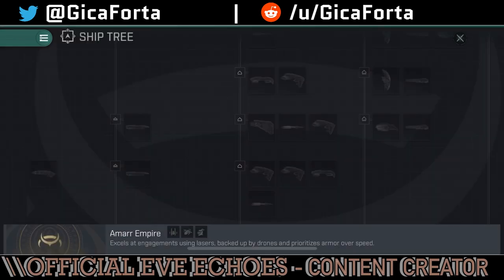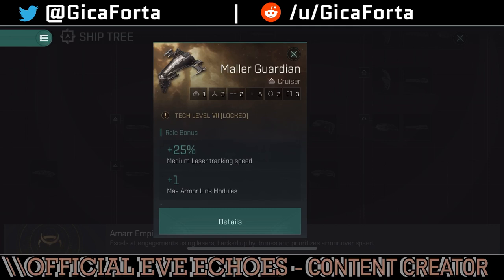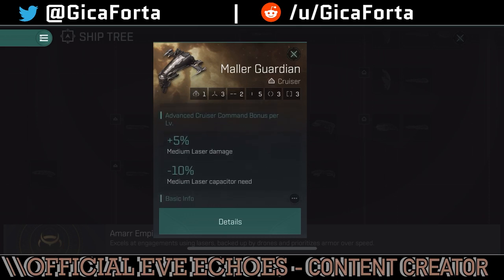The Mauler Guardian takes the role of tank cruiser. It has 25% medium laser tracking speed — but again, these tank ships should be focused on tanking, not weapons. It has four percent armor resistance but no armor HP bonuses, and then medium laser damage and 10% medium laser capacitor need bonuses as well. These ships should probably have more tanking bonuses rather than weapon bonuses — it doesn't feel right to have a guardian-class ship focused on damage output.